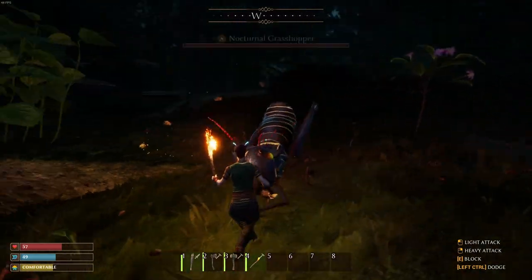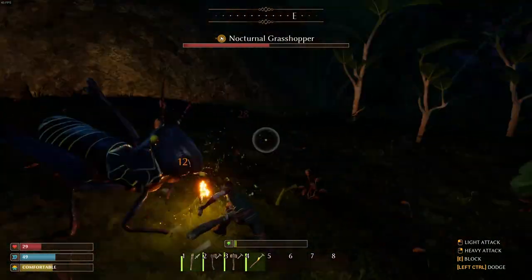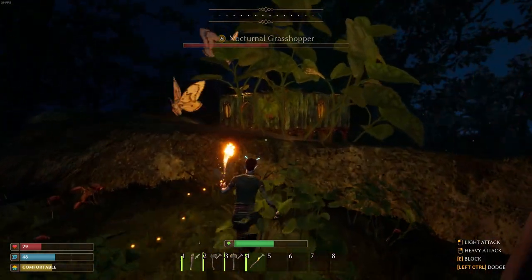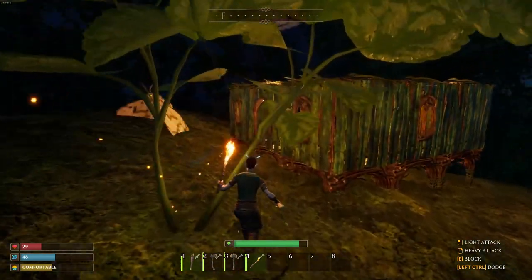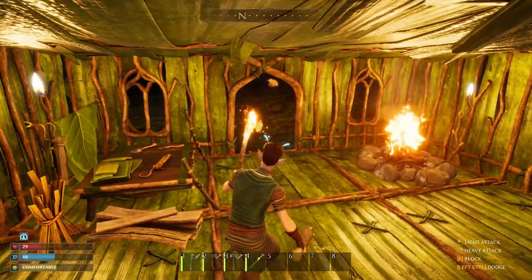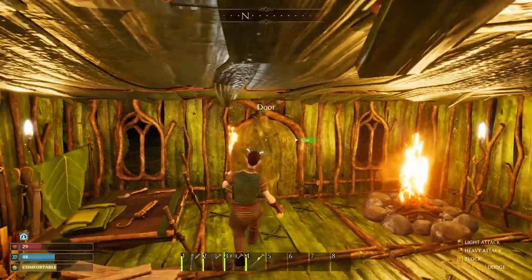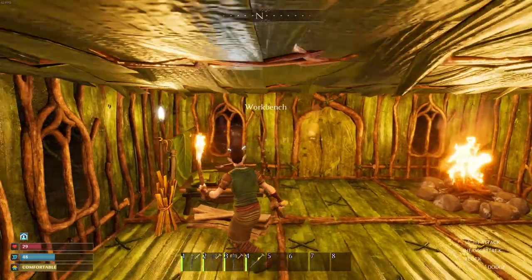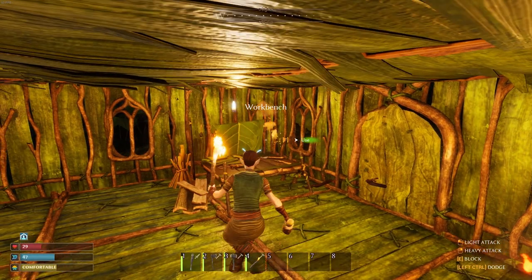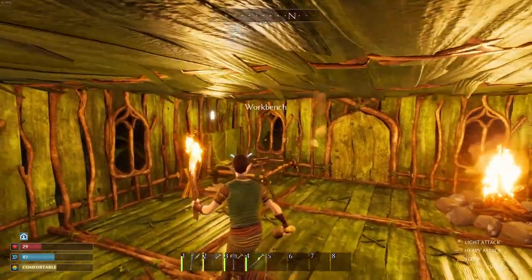Oh. Hey. There's a... what's that? Nocturnal Grasshopper. Uh-oh. Run. I think he's a little tougher. Am I safe in here? Can he come in? Check it out. He wants to. Can he do damage to my base? Oh, he is. Darn it.